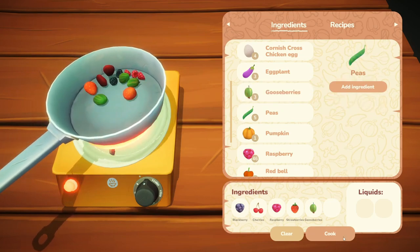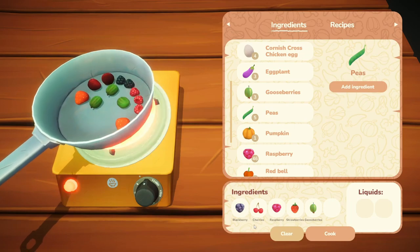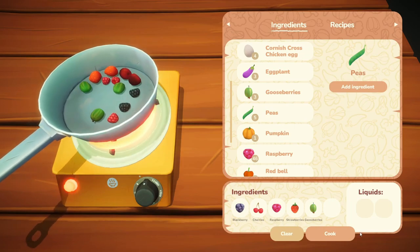If you're missing an ingredient, don't forget to check the merchant, because if you sold him the item before, he should have it available for you to purchase.